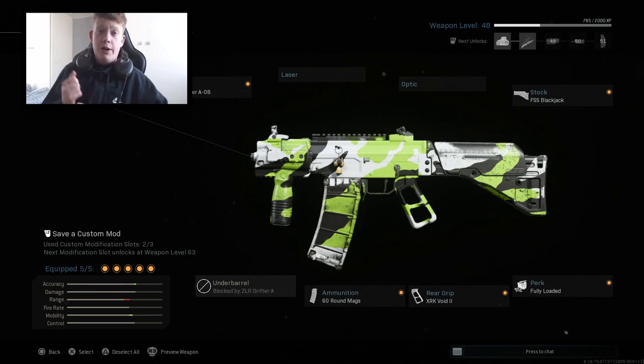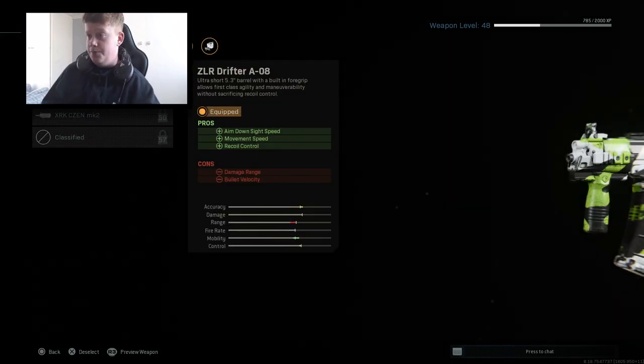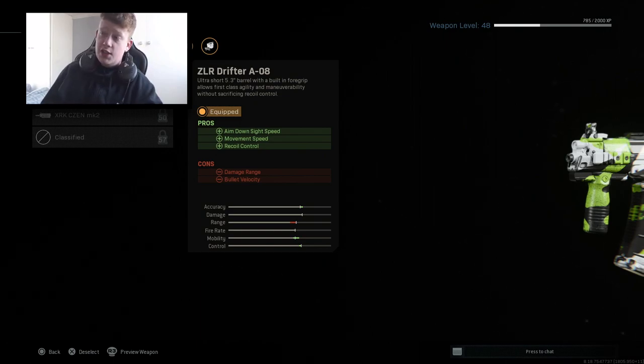I picked it up in games back in season 2 and tried it out, but I was so obsessed with the other DLC weapon, the UMP45 — I forget what it's called in this game — so I was too hooked on that and didn't bother trying this one. I thought it would be nothing because of the hype around the UMP. But it turns out this one is way better. Anyway, hopping into the barrel: we have the ZLR Drifter A08.